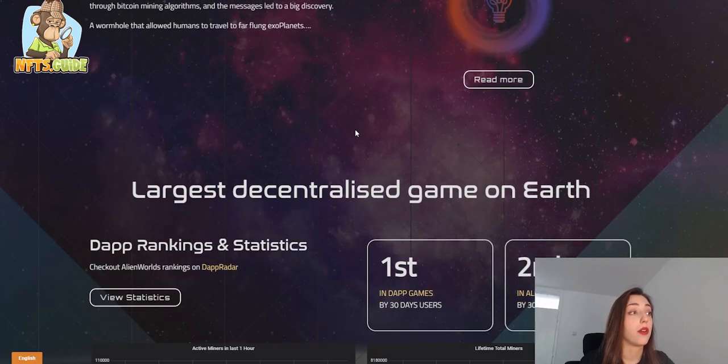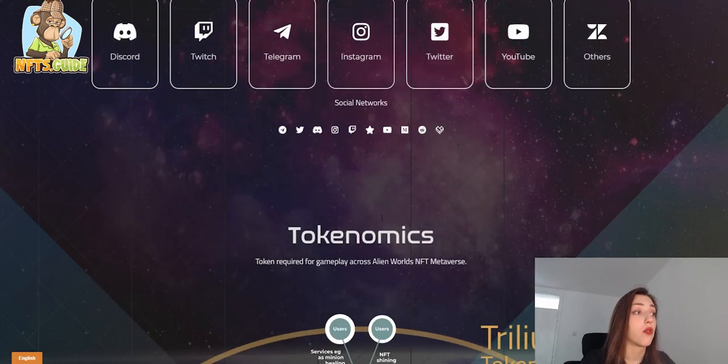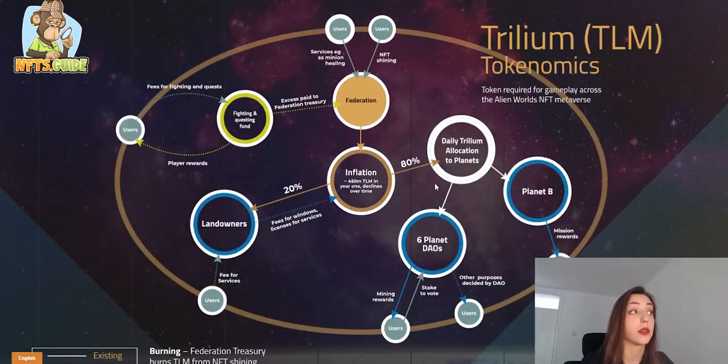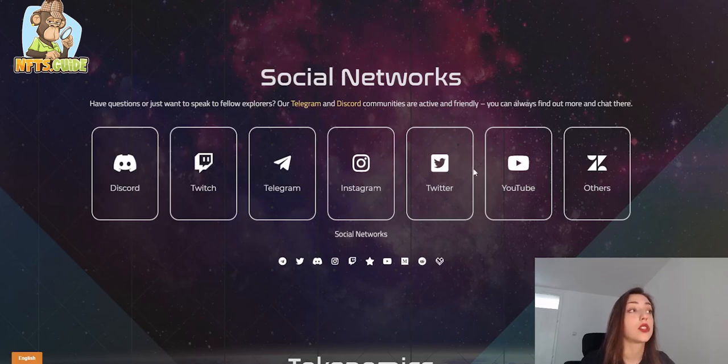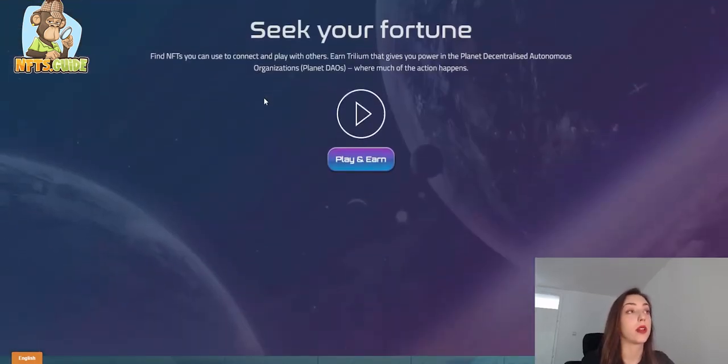Alien Worlds is described as the largest decentralized game on earth right now. You can find more about the lore and the game itself on the website, and there is tokenomics information to check out if you start playing. This is the first and probably the most popular game, but now let's move to the next one.